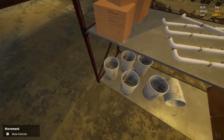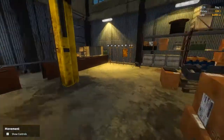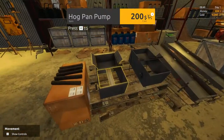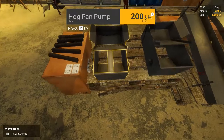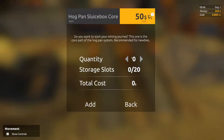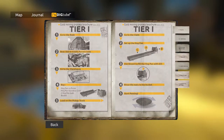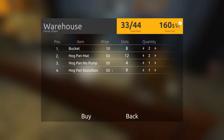We're going to buy a few things. Buckets — I'm actually going to buy two. The guide says to buy one, but you can get away with one — it's just a bit of a hassle. We want hog pan mats, at least two of them. We want a hog pan with no pump to start with, because it's going to have to be manual. We'll add a pump later — it's just a slightly different attachment. And we're going to need the hog pan sluice box core. We can extend it later.